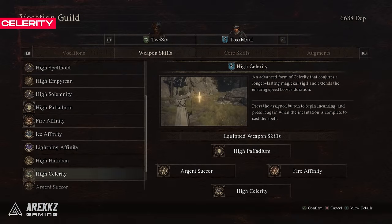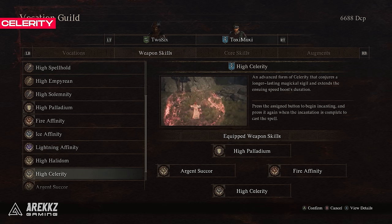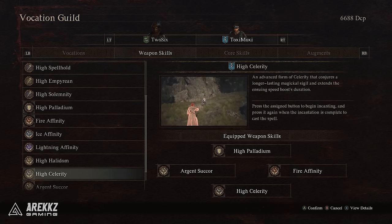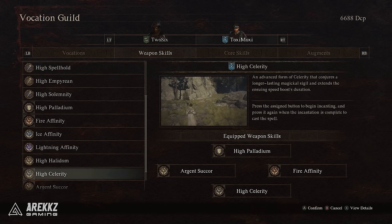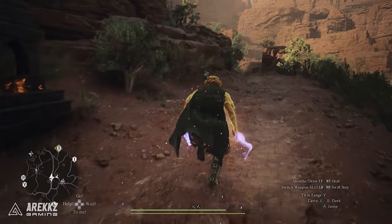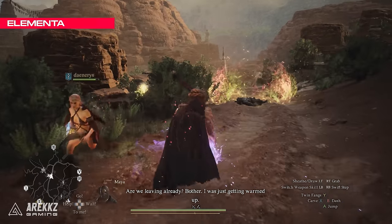Next is Celerity — or High Celerity in particular — which casts a sphere similar to the AoE heal but grants a speed boost instead. It doesn't sound as appealing as damage or healing spells, but trust me, this one is a lifesaver as you will be doing a lot of walking in Dragon's Dogma 2. Having this buff active makes you go so much faster, making your playthrough smoother as you travel around the map.